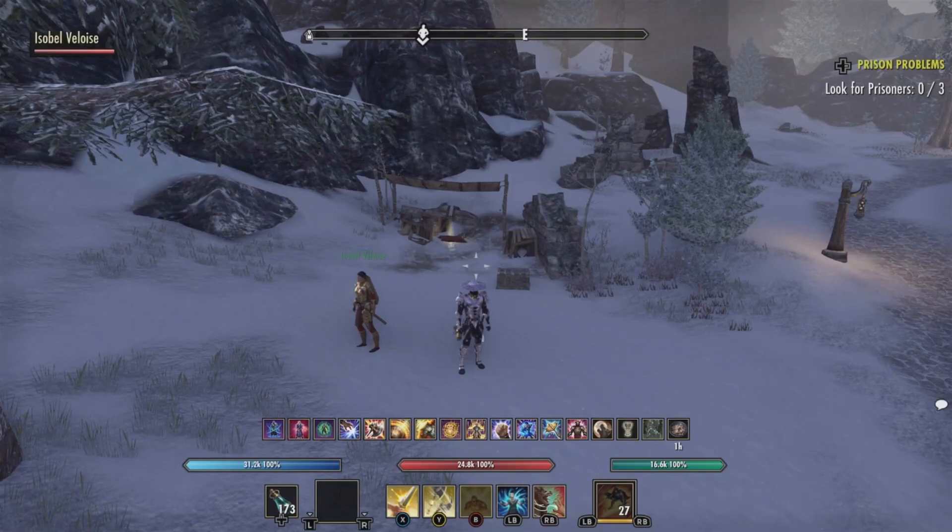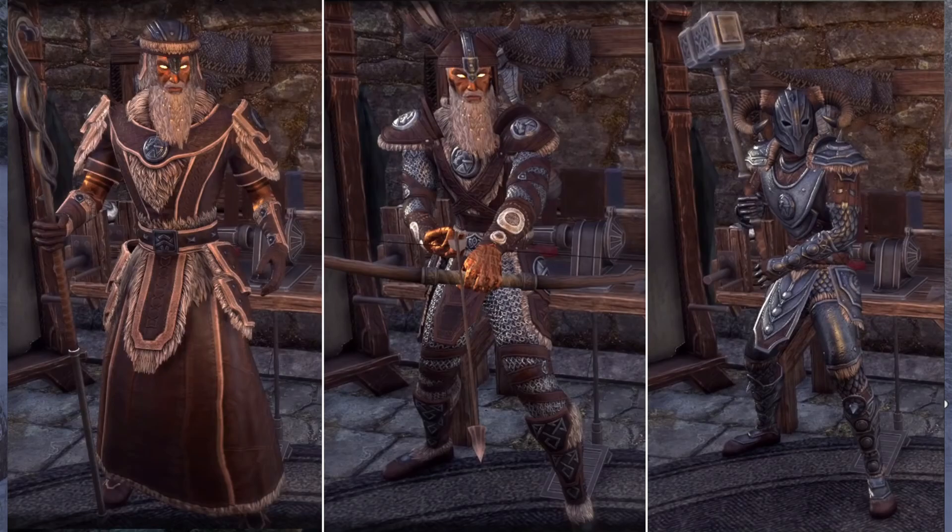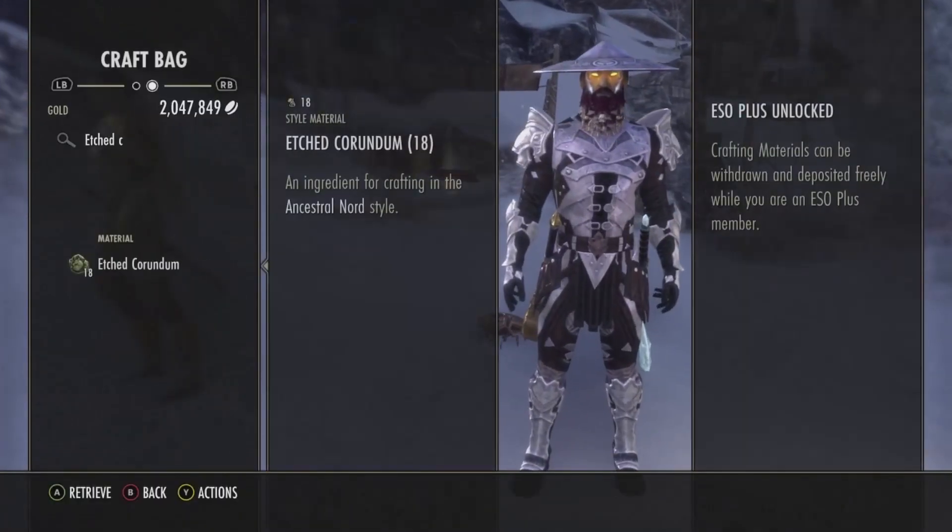Hello and welcome — I am your host Outlaw0420, Priest of Azura, and this is Style Run. In this series I will show you how to get style pages in the Elder Scrolls Online, what you have to do to get them and where you have to go to get them. I also give you the financial value if you're looking to make some quick gold. Today's crafting motif is 87 Ancestral Nord, which takes the style material Hakeijo Corundum.